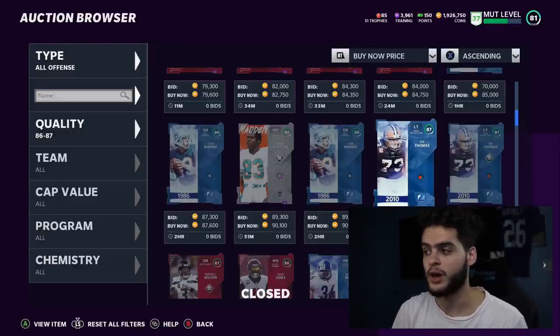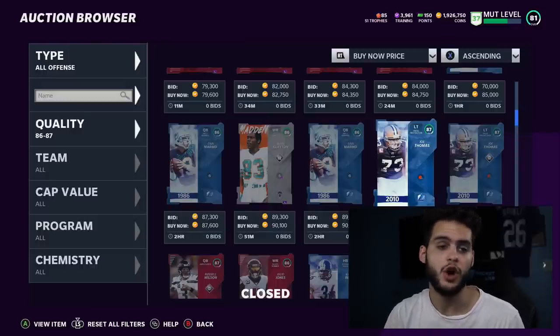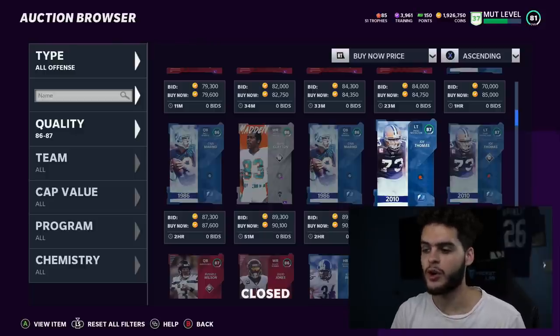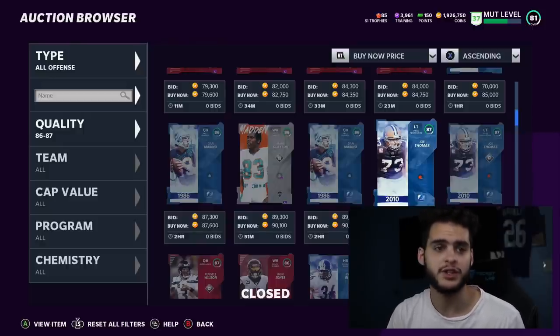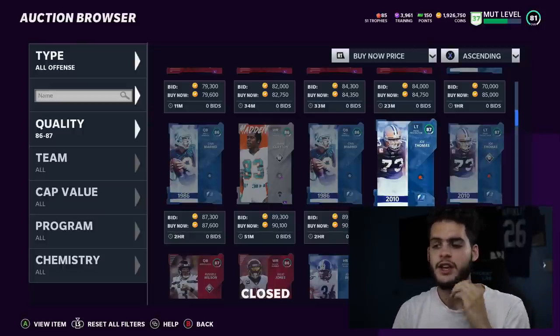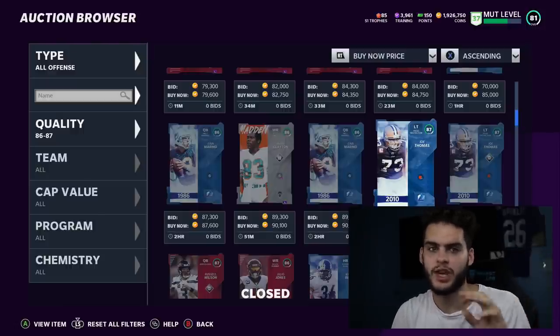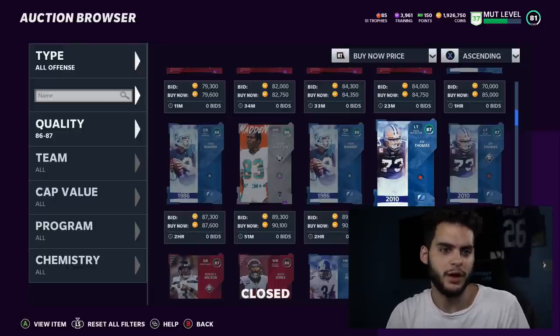Always make sure you're using training based on what's relevant to your situation. Don't blindly buy a 250k legend for 10 training — you'd end up with way more training than you need. Also, the training market is always changing. If you buy 250k worth of training today but only use 10-20% of it and then training prices drop next week, you're essentially losing money.